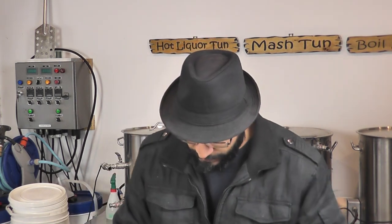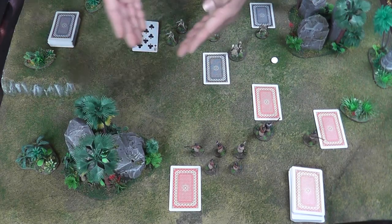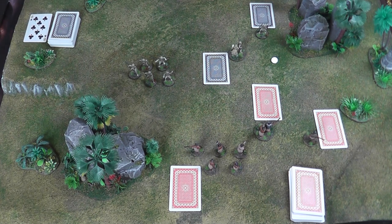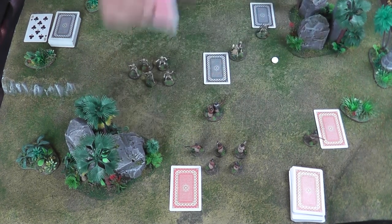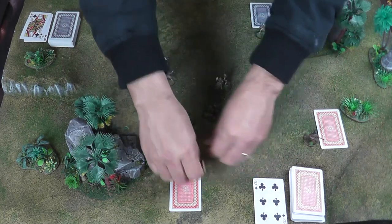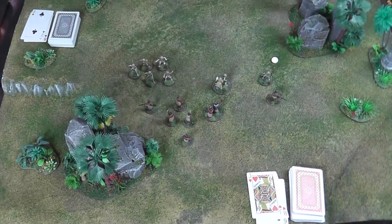The SRO Mudmen have initiative so I pick one of my units — in this case the warriors with short weapons — pick up their card, flip it over so my opponent can see it, then determine what I'm going to do and move the unit. That card then gets discarded. My opponent gets a turn, activates his chief, flips his card, moves his unit, and his card also gets discarded. We go back and forward until both sides have activated everybody on the table.